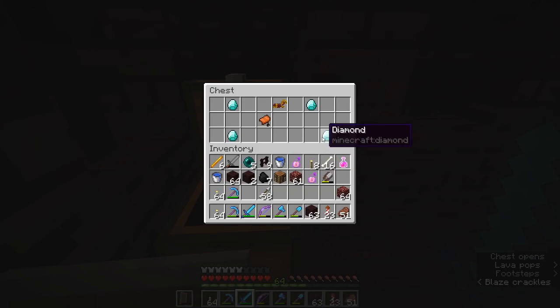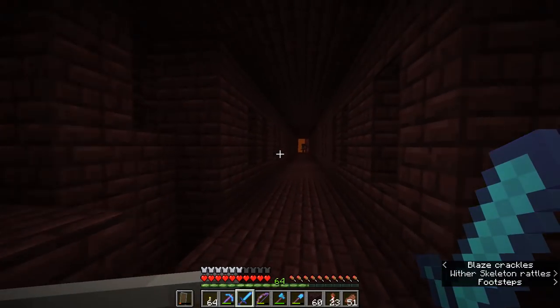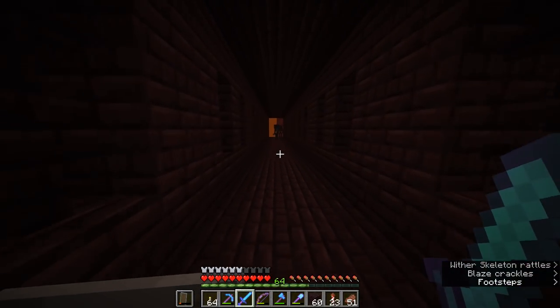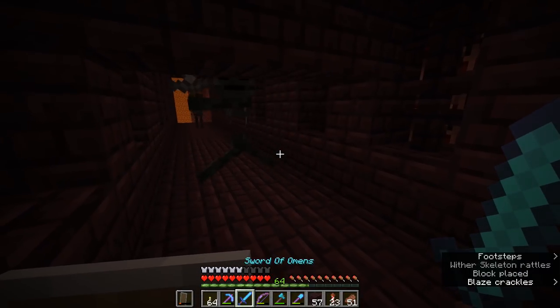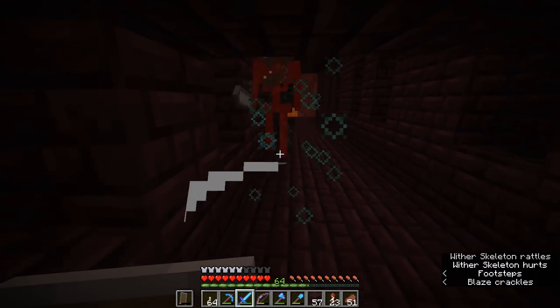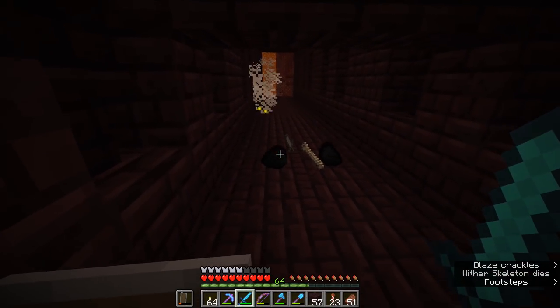There are four diamonds in this chest — nice. Some gold horse armor and a saddle, which I'll probably leave there. Searching for wither skeletons is also a good time to have the subtitles turned on and the volume turned up, because you can occasionally get the trademark clank noise that they make popping up in corridors, which will direct you to where some wither skeletons are hanging out. Otherwise they can be quite tricky to find and it is going to be an exceptionally grindy process.